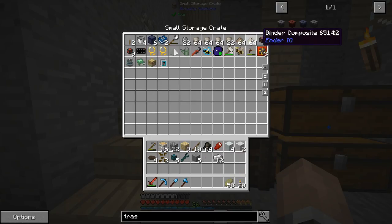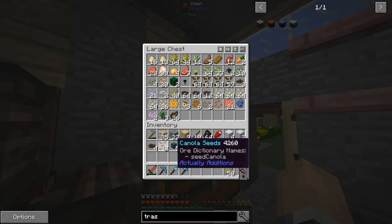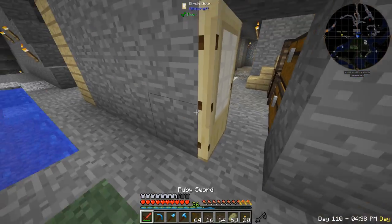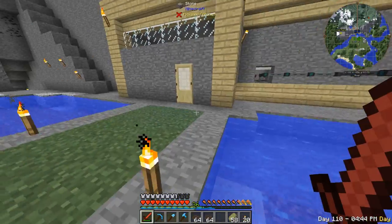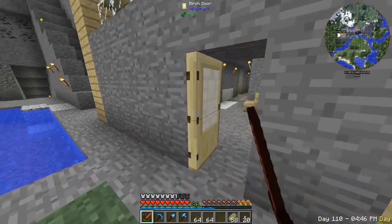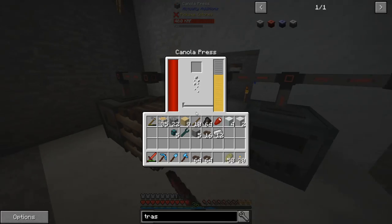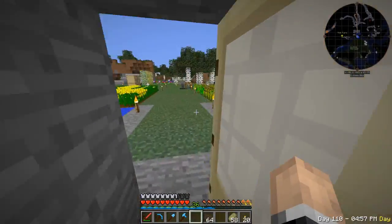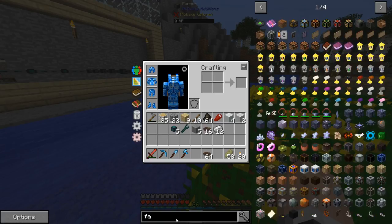I still have some conduit binder composites and that should be okay. Canola, canola, canola — I'm going to load canola into the farmer manually for now. Can I place only the seeds? That is completely fine.